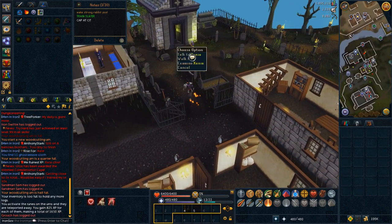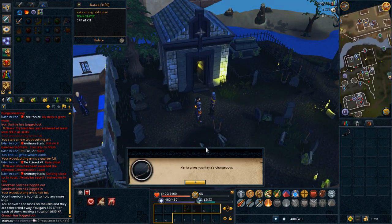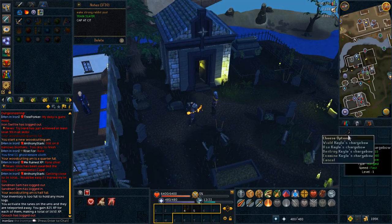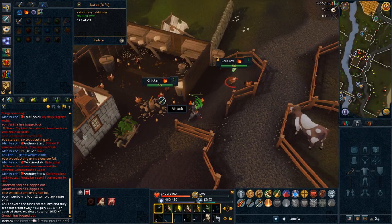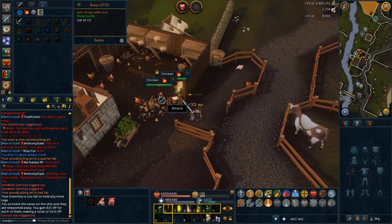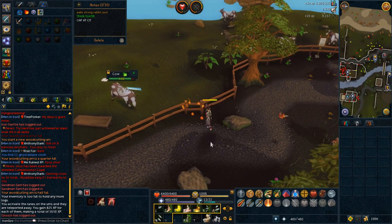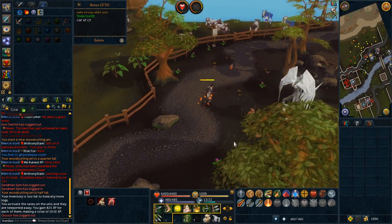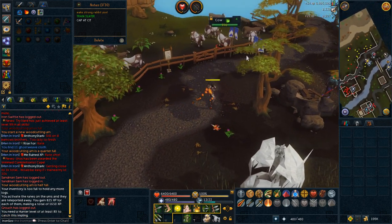Now let's talk a little bit about ranged. To start off, you should use the charge bow you received during the blood pack quest as this will save money on arrows. You won't really need armor at this point, so feel free to train naked until you have higher levels. The first monster you'll want to kill will be chickens, and then you can move on to cows at around level 10. Chickens go down pretty quick and give pretty good XP, so test this out and use your own personal preference.